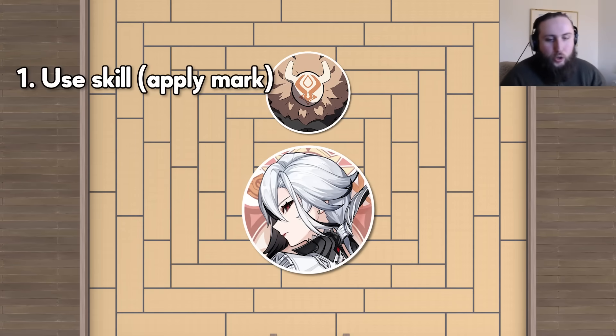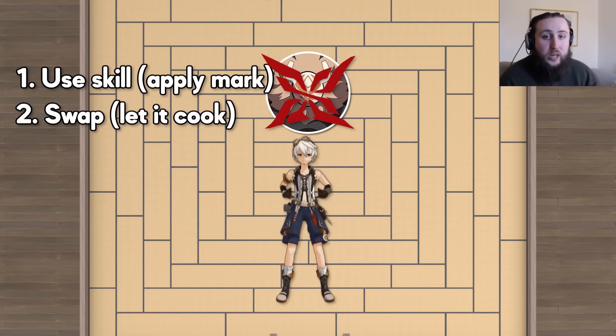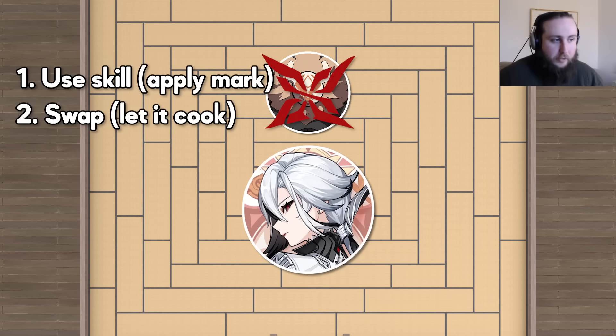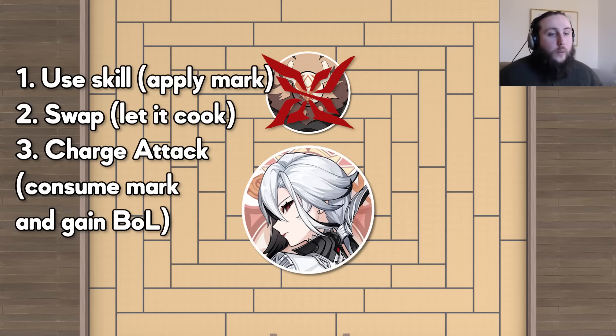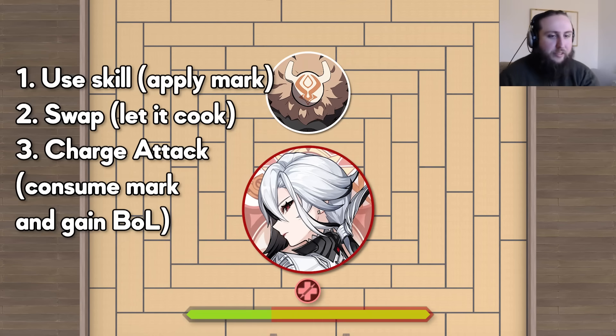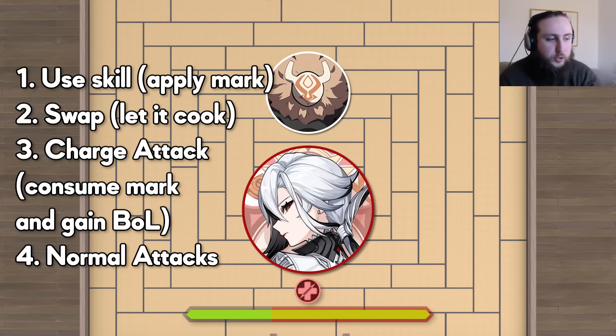Here's how she works: you use her skill, apply a mark on the enemy, swap out, do your setup, let it cook for 5 seconds, then use charge attack — that consumes the mark and gives her 130% bond of life. You can think of bond of life basically as an additional resource, like mana or fury. The more of it she has, the more damage she deals. Once you've gotten your bond of life, you start attacking with normal attacks and they deal more damage based on how much bond of life you have.